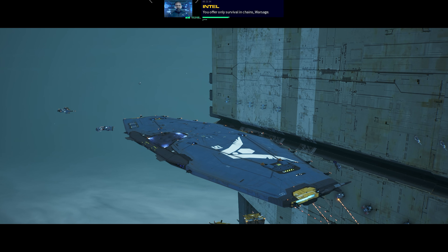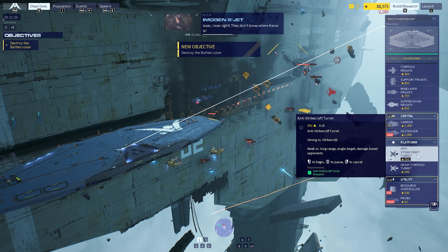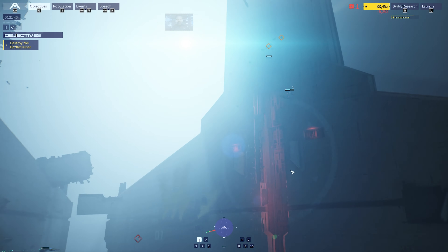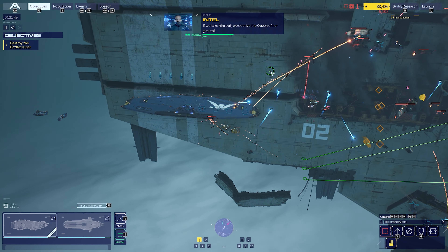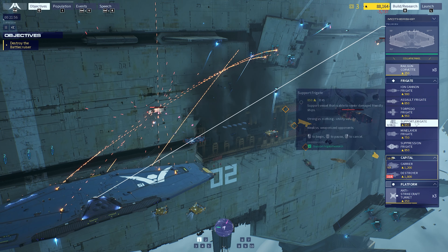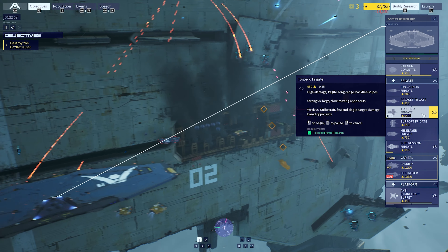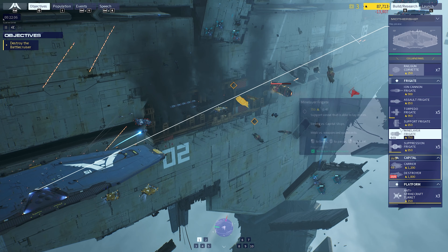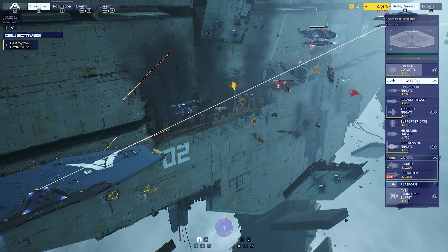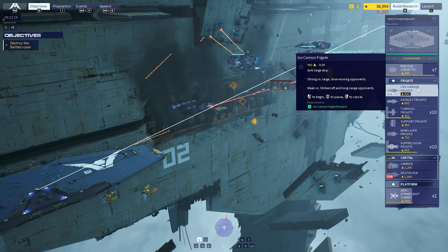You offer only survival in chains, Warsage. I think I was right - they don't know where Karen is. Incarnate battlecruiser incoming. The Incarnate Warsage is on board - if we take him out we deprive the queen of her general. Engage and destroy at once. Enemy frigate neutralized. Roach target destroyed, enemy frigate down. Destroyer is taking fire. Target's reactor is failing, frigate destroyed.